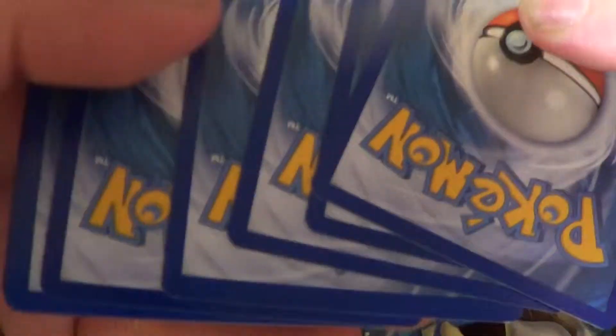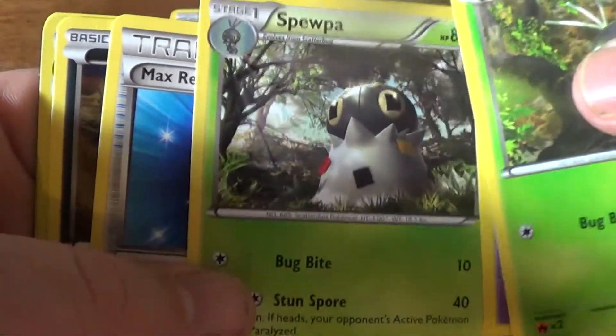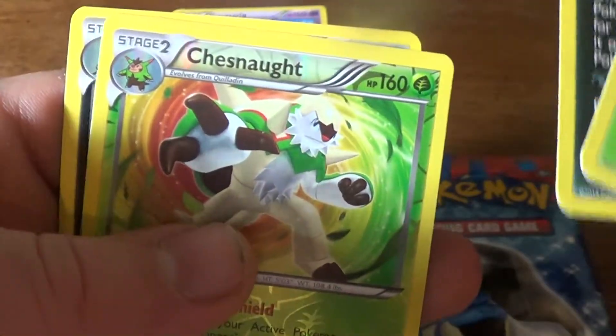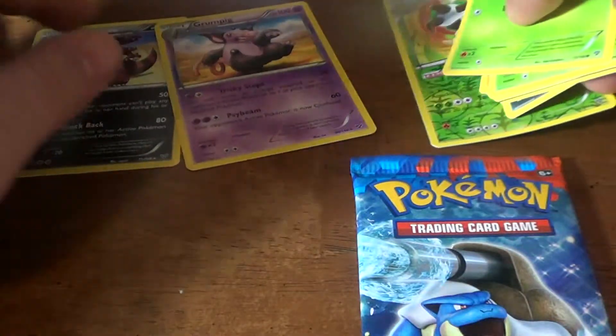Let's do this one next. Seems like these are getting harder and harder to open, I swear. Scatterbug, Weedle, Rhyhorn, Bidoof, Spoink, Spoink, Spoink, Max Revive, Inkay. A Reverse Foil Rare Chesnaught, and a Rare Krookodile. Nice. Couple good pulls right there.